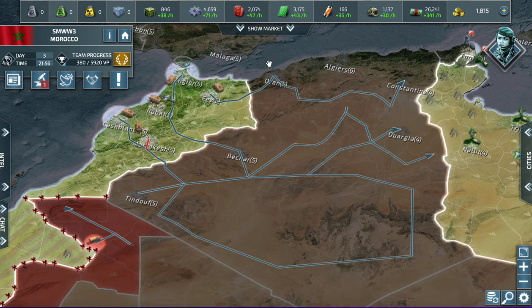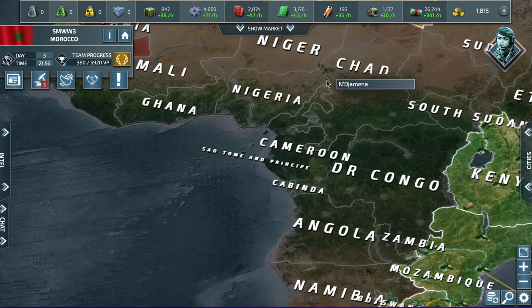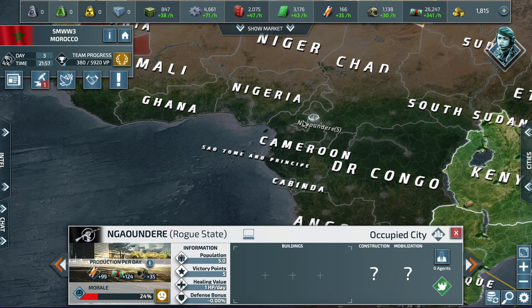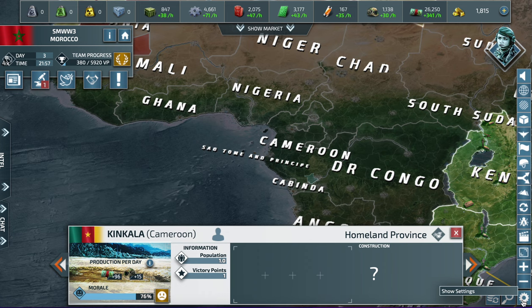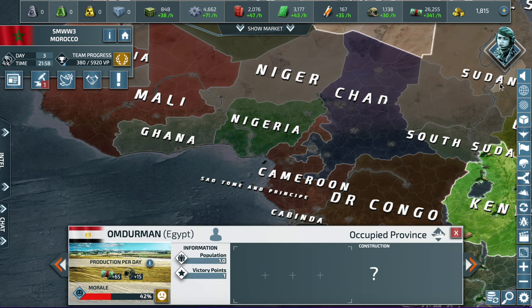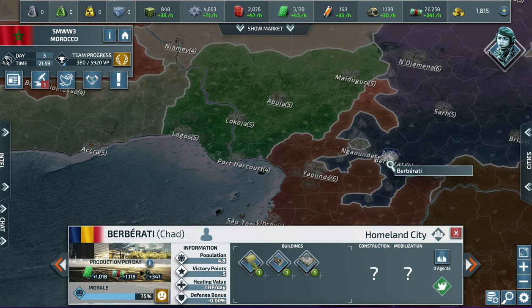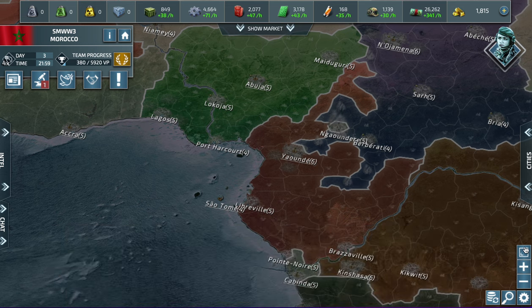We are now attacking Algeria. Let's check what's going on in the continent. Chad has taken over Cameroon but he's really not doing good — he only took one city and two provinces, and one of those cities has been taken over by a rogue state. So no, he's not doing well.